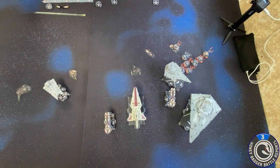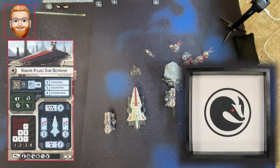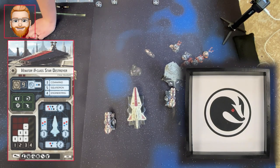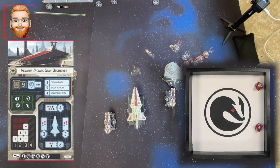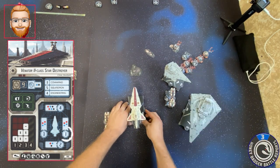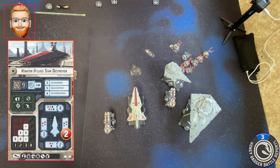Here we go. I'm going to salvo — does he have a red to salvo? It's just one really, I'm going to chuck it at you. It's the last turn I can do it. I'm going to brace — cut that down to one — and redirect to this side. Okay, redirected to that side. Then I'm going to salvo you with one.